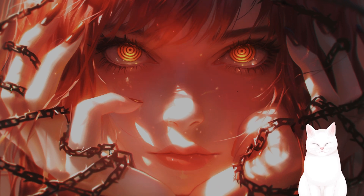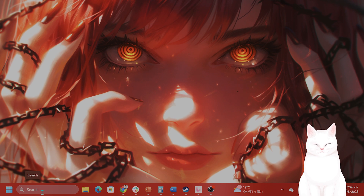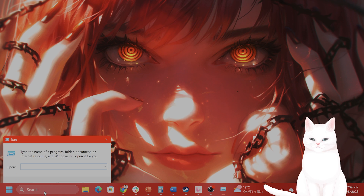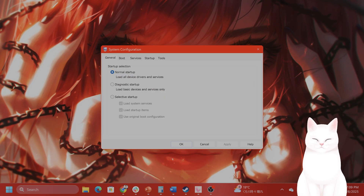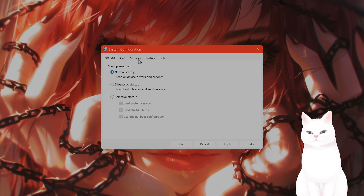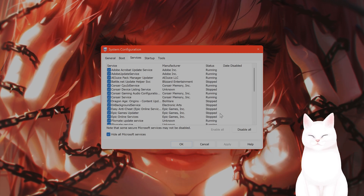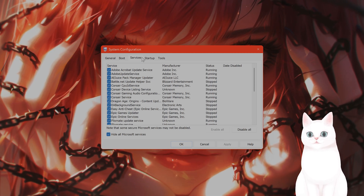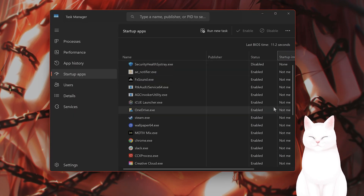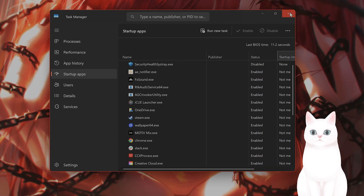The next and last step, if nothing else has been working, is to perform a clean boot. This eliminates all third-party app interferences. Type in Run, type in msconfig — all one word — and press Enter. Under the Services tab at the top, click on Hide All Microsoft Services, then click Disable All. Then on the Startup tab, open Task Manager and disable all of the startup items. Then restart your PC and try to install once again.